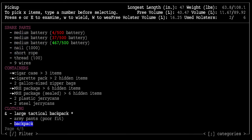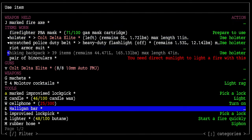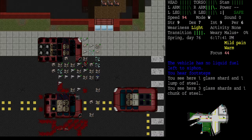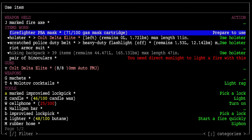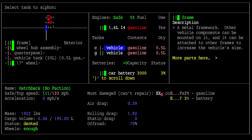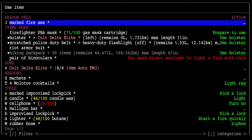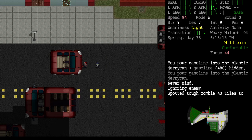Somewhere in here we've got a container — yeah, two plastic jerry cans. No liquid fuel in that one. No liquid fuel in the other either. Let's use the rubber hose. This one has a little. Use: select a tank to siphon from this one, container: jerry can. This vehicle is in good shape by the way — a cute little hatchback, just not what we're looking for.